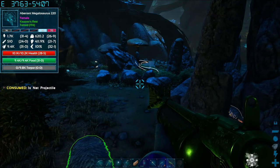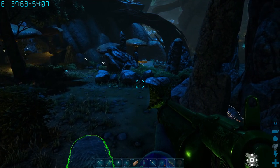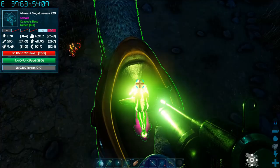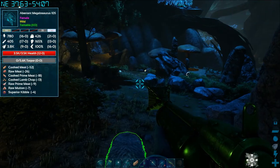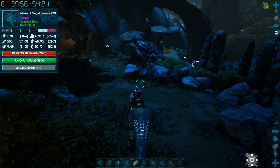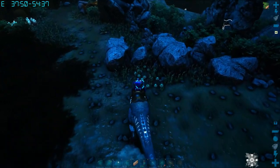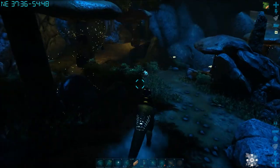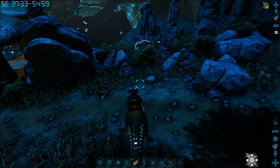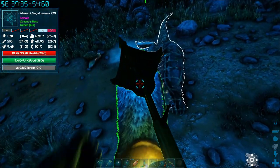I'm using the harpoon launcher with the net projectile — that's the easiest way to do this. If you don't have those, you can make a trap. Some of my other videos show a simple trap — the spinal trap would work. You'd want something about the size of that trap I made up top that I led the iguanodon into. I'd recommend making it four foundations square, one wall high — maybe two walls high to be safe. But I'll just use the net.